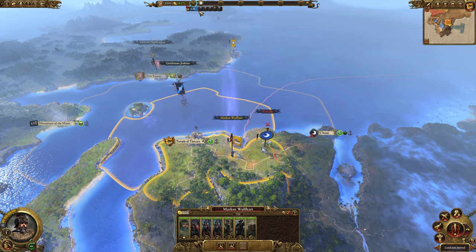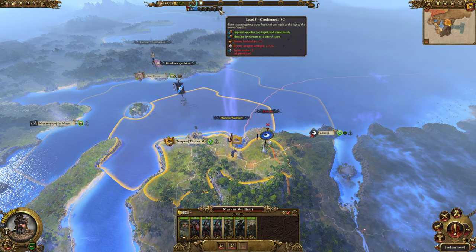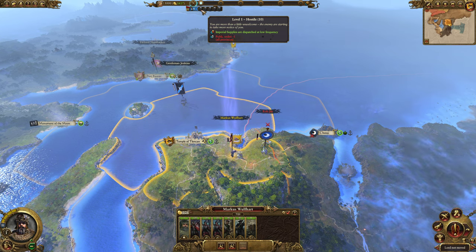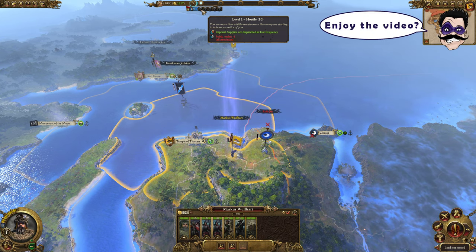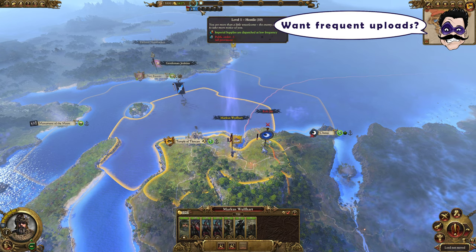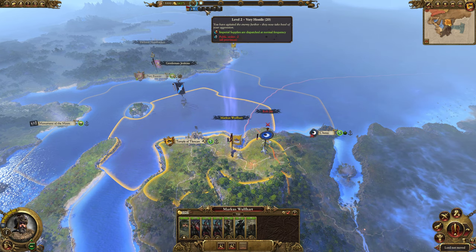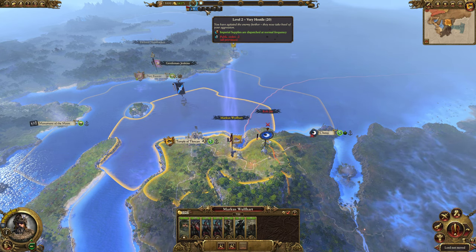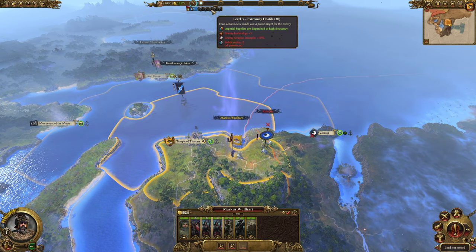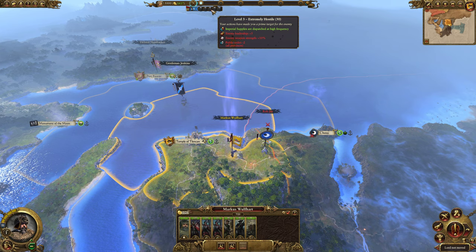Now for the Hostility mechanic. As we take settlements and fight Lizardmen we increase our Hostility levels, which have a drastic effect on enemies we fight. At level one: imperial supplies are dispatched at low frequency and we get a minus one public order penalty in all provinces — stacked on top of any difficulty penalty. At level two: supplies at normal frequency. At level three: supplies at high frequency — this is kind of your sweet spot — enemy leadership gets plus five, enemy weapon strength is plus ten percent, and we keep the minus two public order penalty.